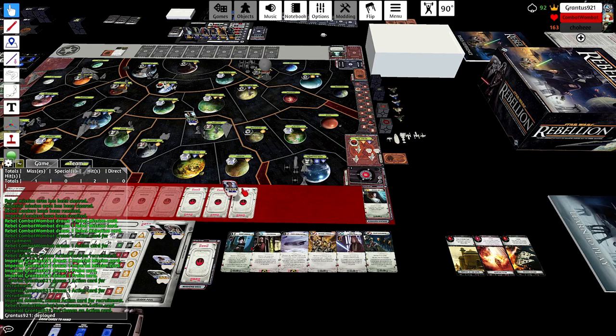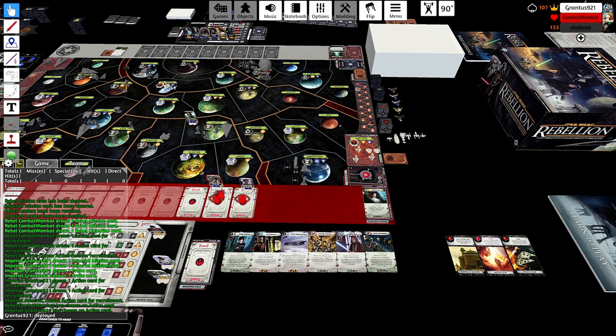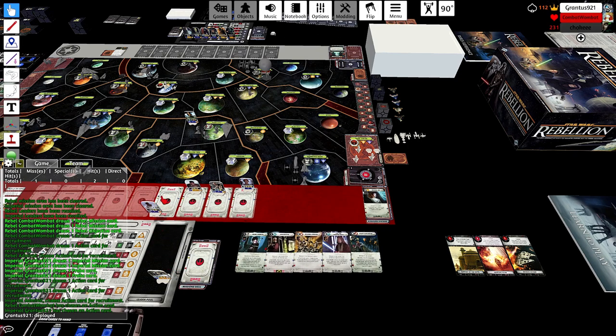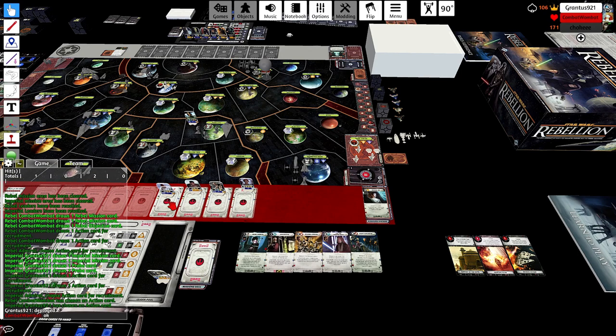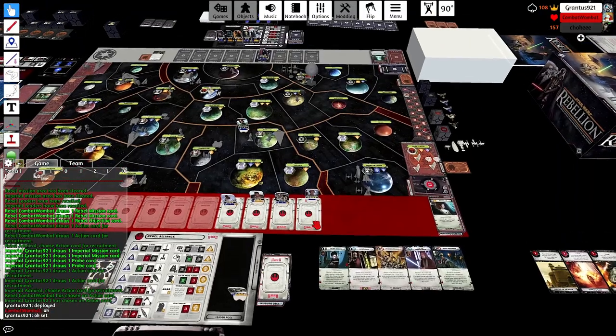Let's see — we've got Jyn, where did I put her? She's out there. We did Trust in the Force as well. We're trying to force Support of the Hutts in a super obvious way at this point. If I'm Empire, I'm definitely planning a Rule by Fear in the now-Hutt region.